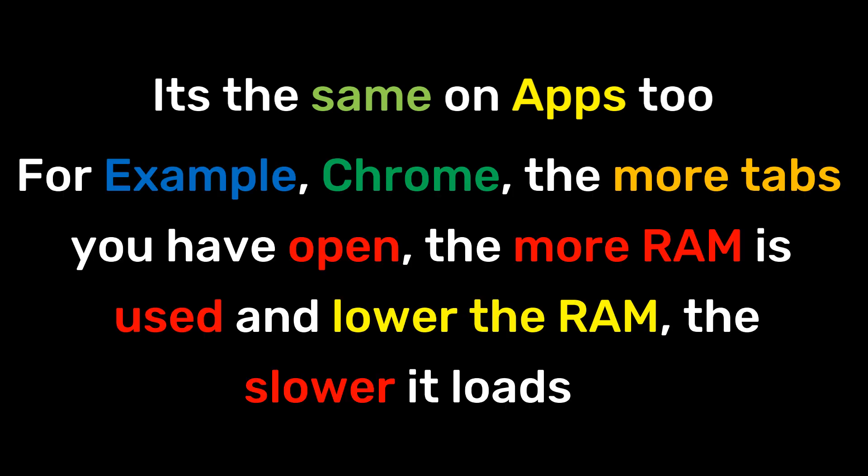It's the same with apps too. For example, Chrome — the more tabs you have open, the more RAM is used, and the lower the RAM, the slower it loads.